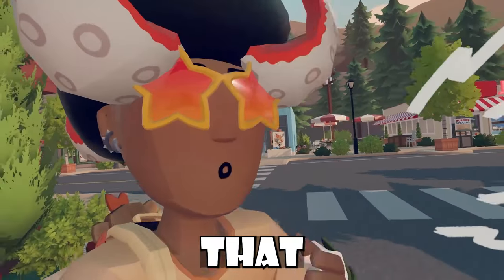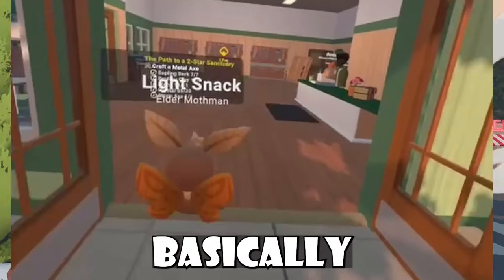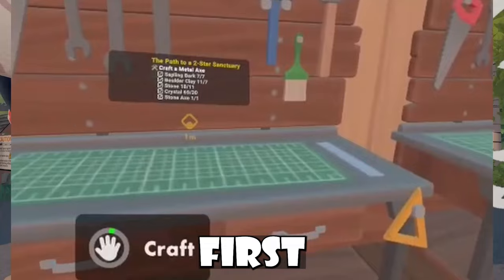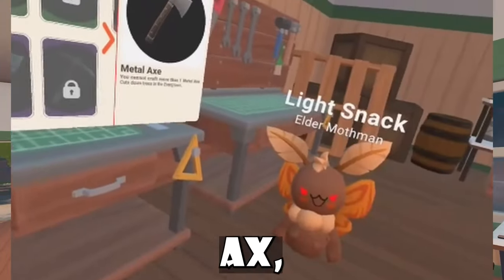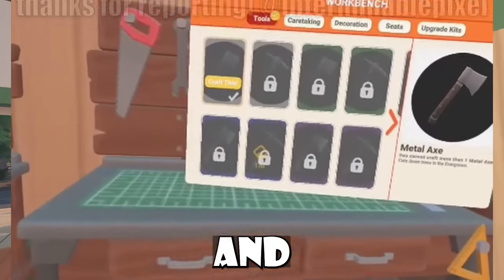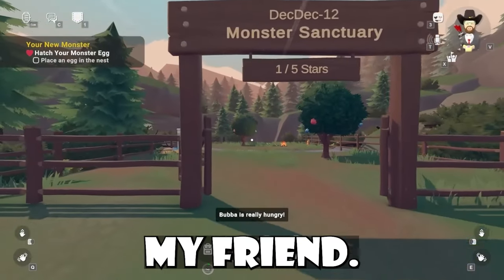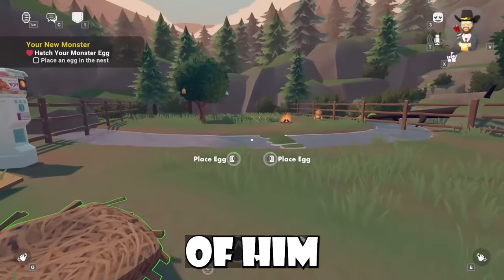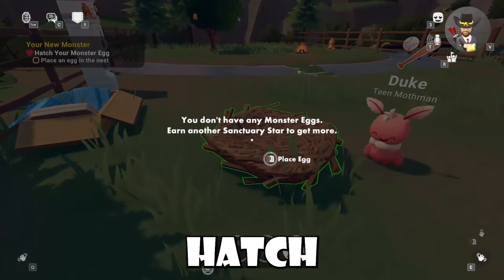Continuing onwards, it was also revealed that players were getting softlocked with My Little Monsters — players basically just couldn't continue on with their quest. There were two instances I've seen. For the first instance, this player was softlocked because the game had thought that he had crafted the metal axe, even though he still had the stone axe. Kind of a strange bug that really just stops you from doing your actual quest. Another instance was with an egg — my friend DeckDeck12, or Record YouTuber as some of you know him, had sent me a video of him not being able to hatch an egg, even though the quest said that he could hatch an egg.